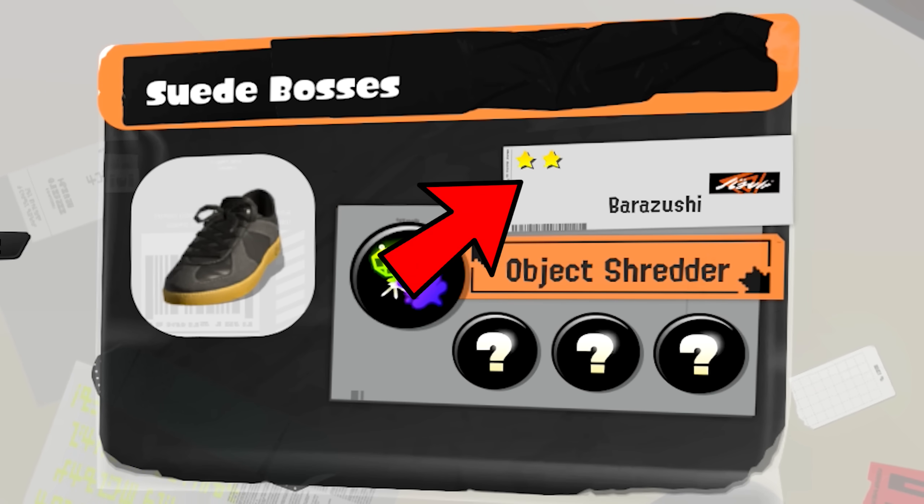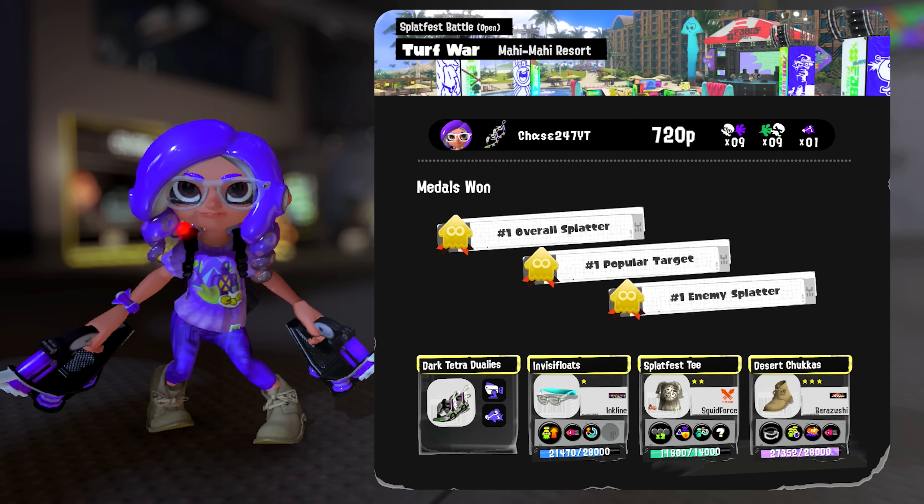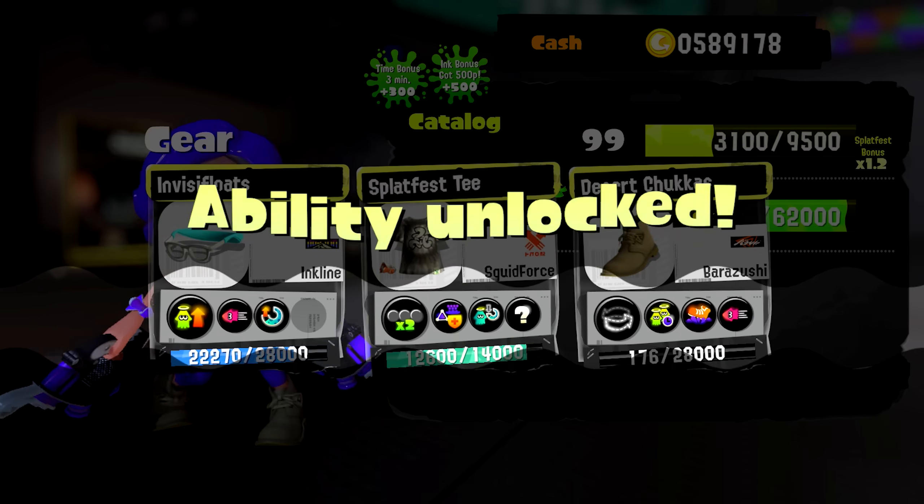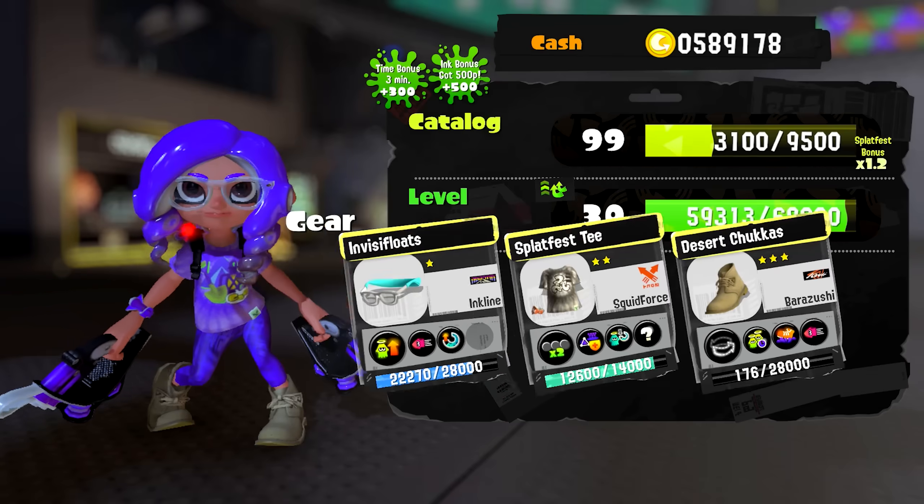However, with Sea Snails, you can increase that star power further. A new feature in Splatoon 3 is that even if your 3 gear slots are already filled, you can still level up the gear and keep earning ability chunks. If you increase the star power on a piece of gear, it'll basically speed up the level process for it.